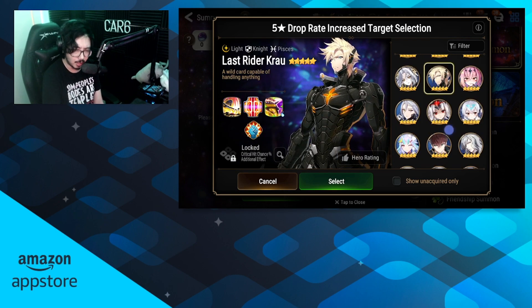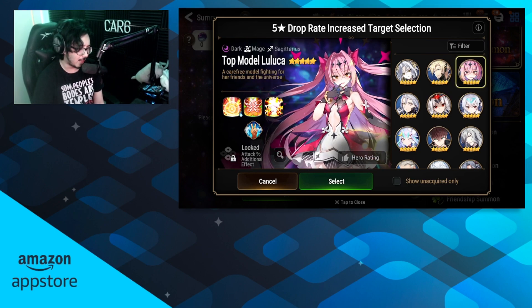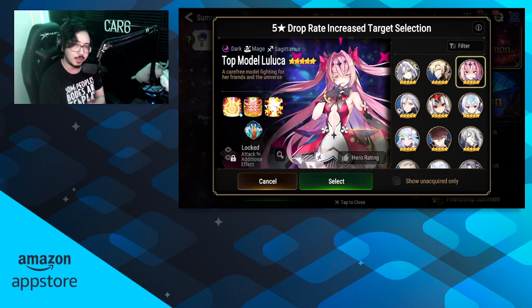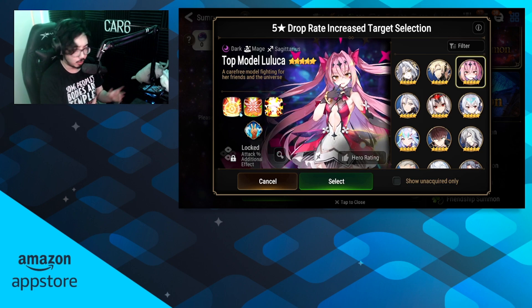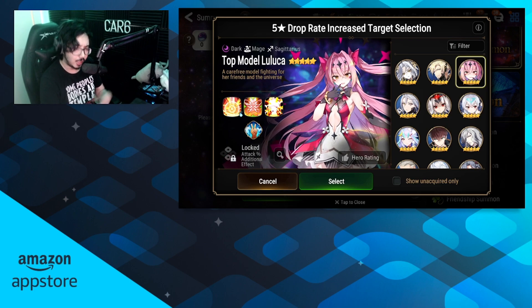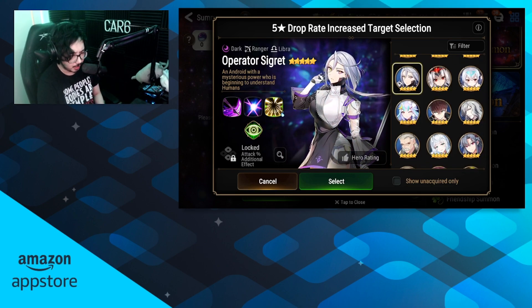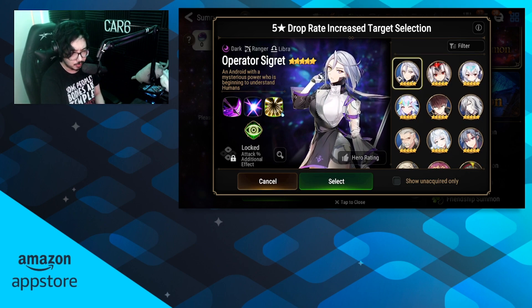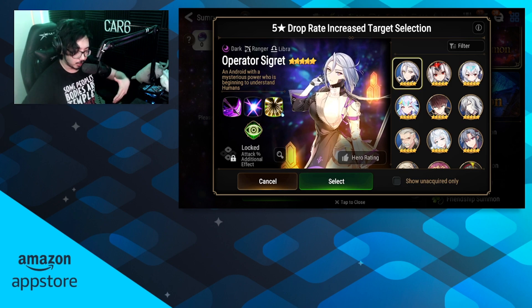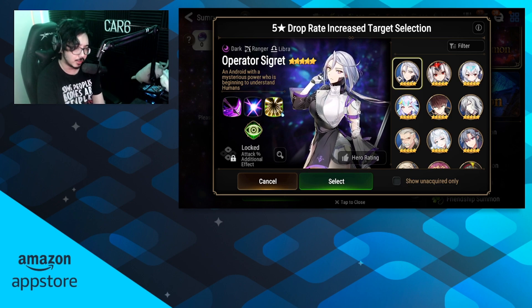Last Rider Crow — a lot of people are predicting he'll get a buff or some love soon. He fulfills some niche roles, but definitely lower priority unless you really love him. Top Model Luluka got some slight buffs not too long ago, but she's also a very late game unit — needs some crazy gear to take advantage of her latest buffs. If you do like that fast aggro or cleave style, she can really help with utility as well as insane damage and extinction, but she does need a ton of gear, so middle priority and not new player friendly. Operator Cigarette is kind of interesting — her anti-barrier damage is still insane, but she hasn't been seen as much as she used to. She also needs insane gear; that's just the state of Epic 7. More for experienced players and a little niche — lower priority.